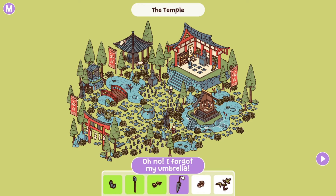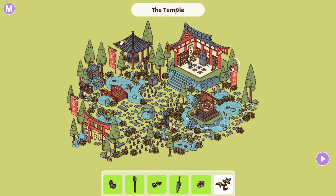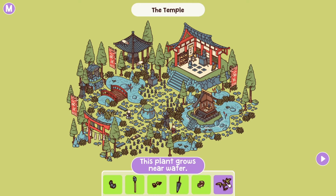I forgot my umbrella — he left it right here next to the post. There we go. Next up, the hamster is hiding right here at the top of the flagpole. And the last one: this plant grows near water. It's right here — the plant.